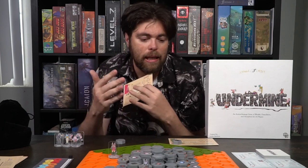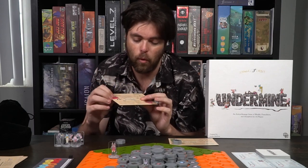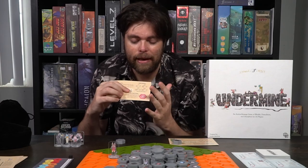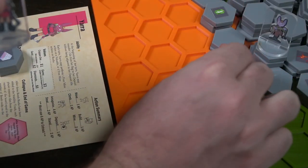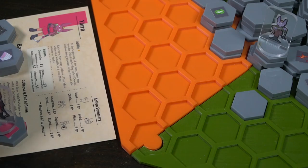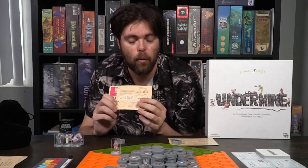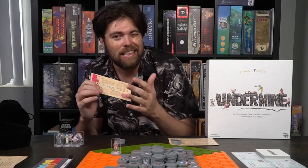However, when you use your resources for building, for instance, you can select any of the tiles provided you keep them in the same order. The final action is a game-ending action called extract — when you want to leave the game, as long as you're on your starting position, you can spend six action points and that will let you basically leave the game.